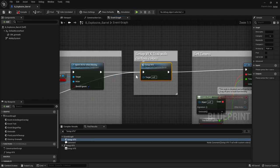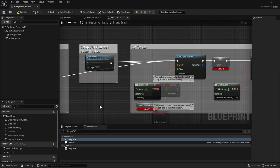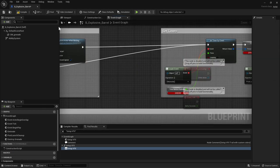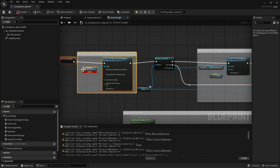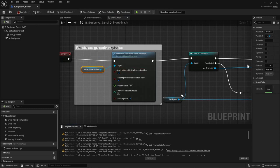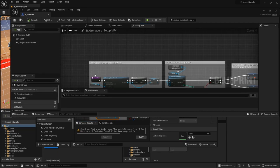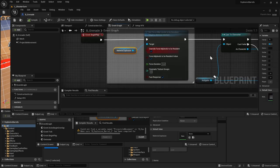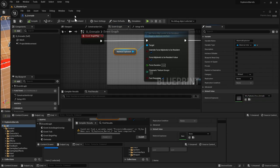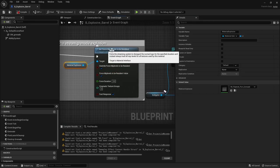Navigate to the explosive barrel, find the usages for Setup VFX, and skip that step — delete it, and also delete the Setup VFX function. We can use the same explosion as the grenade. Right-click on your Material Explosion and click 'Create Variable'. We want it to be the same as the grenade's value — it's using what looks like a flipbook of pyro grenades, so copy that value over. This just gets it ready to be used.